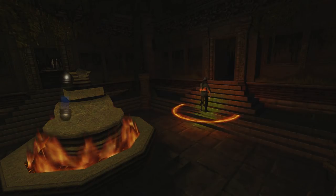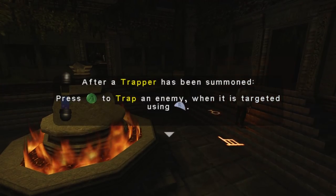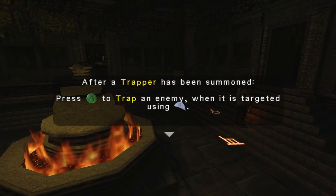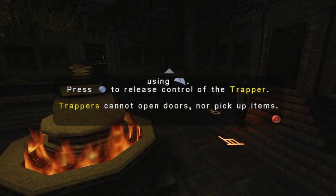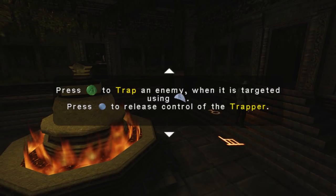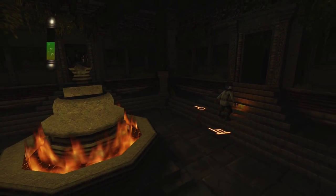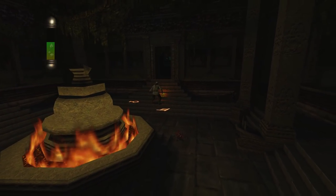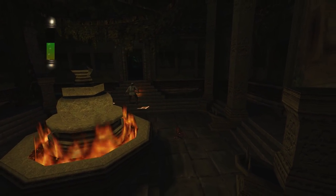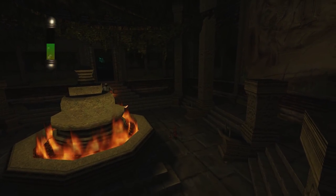If I just cast it right now... Hey, buddy! After a trapper has been summoned, press A to trap an enemy when it is targeted. Press something to release control of the trapper — they cannot open doors nor pick up items. Yeah, so I'm in control of it right now. Can I move really, really slowly? I can move really slowly as a little tiny trapper. Come on, let's see how slow we can go. My stealthy little trapper boy.